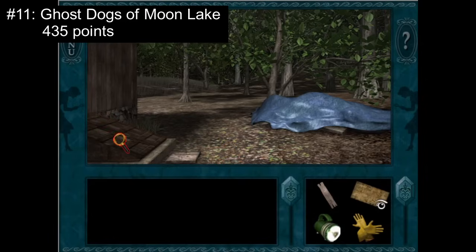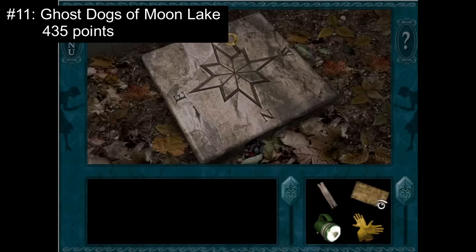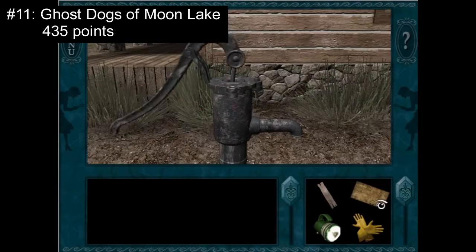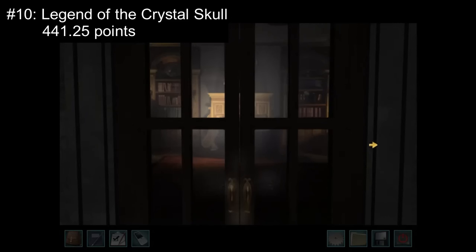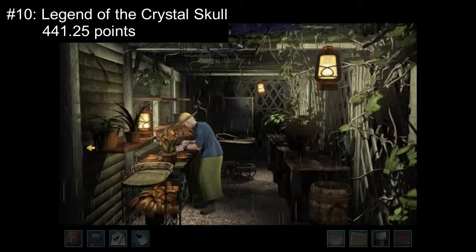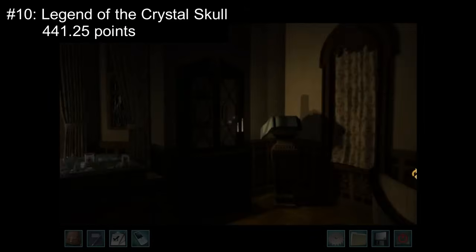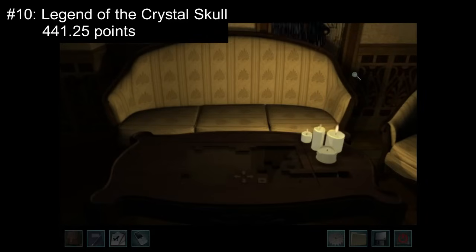Next up, we start the official top 10. These first five games were rated excellent by the majority of fellow detectives. Their scores were balanced somewhat by some good scores and even a few fine scores here and there, but the majority agree these games are some of the best. Number 10: Legend of the Crystal Skull with 441.25 points. Though I was a bit surprised to see this one make the top 10, I can definitely understand why. The environments are spooky and incredibly detailed, complemented perfectly by stormy weather and dramatic candle lighting. The characters are memorable and the mystery, while straightforward, comes with some fun twists and turns. Though the puzzles can be quite challenging, they are fun to solve and assisted by a cleverly designed in-game guide. Overall, this game is dramatic, exciting, and memorable.